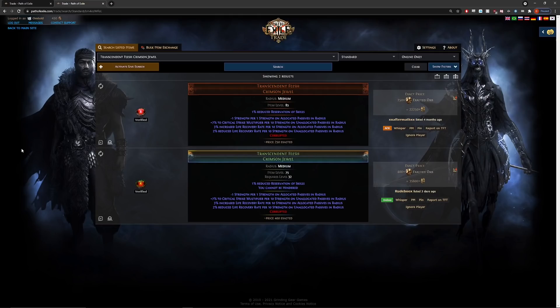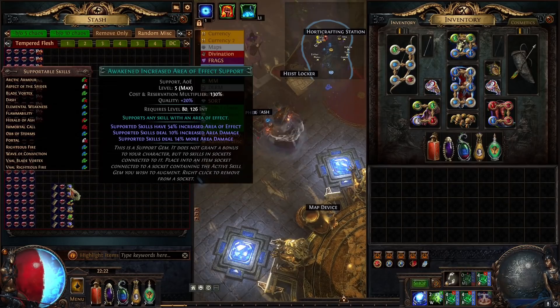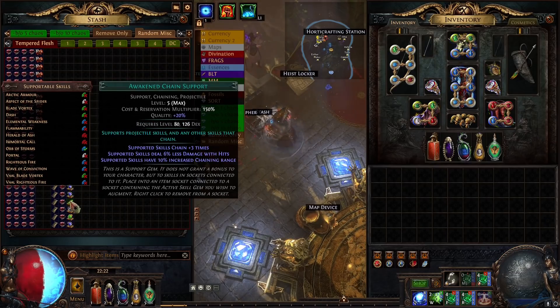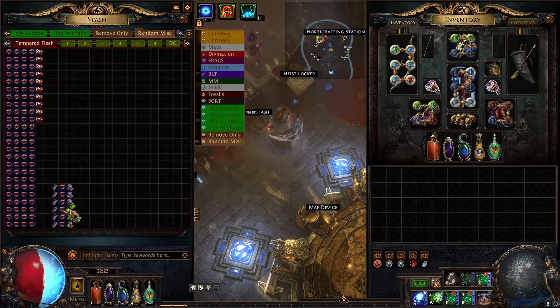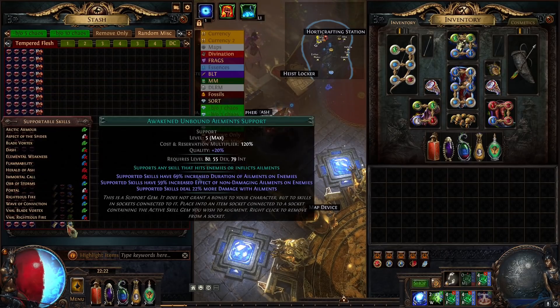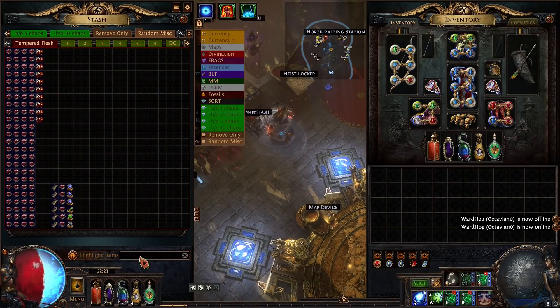We have 96 jewels that are going to be normally corrupted, and an additional 6 that we'll double corrupt at the end alongside some gems. We've got three awakened AoEs, one awakened chain, one awakened cold pen, and one awakened unbound animals — Squawko provided these gems. We'll run the 96 through the temples first, then do the double corrupts, and do the evaluation at the end. Please take a huge grain of salt with the evaluations — it's very unclear how much these will sell for on standard.